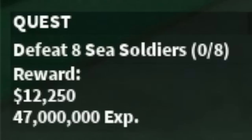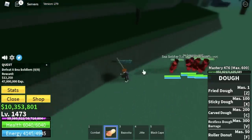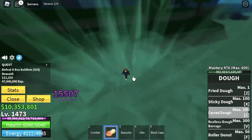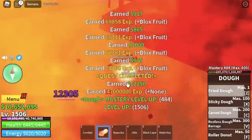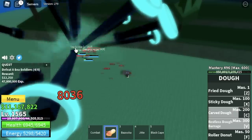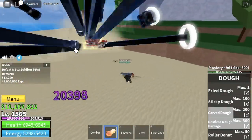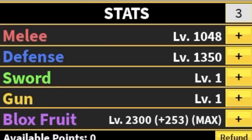The final island is the Forgotten Island. We're just gonna defeat the Sea Soldiers here — we're not gonna defeat the Tide Keeper. We're gonna stay away from the bosses and fight mobs that cannot hit us. We're gonna stay here until you reach level 1566. Final stats before the Third Sea: Blox Fruits max, melee 1048, defense 1350.